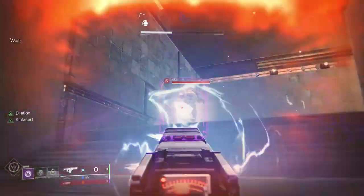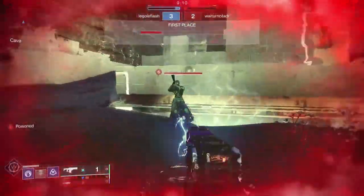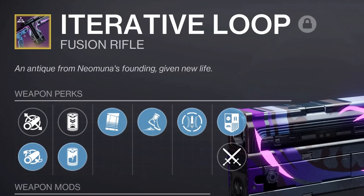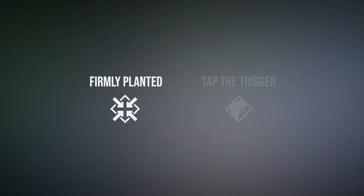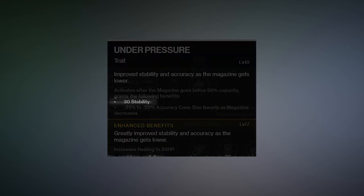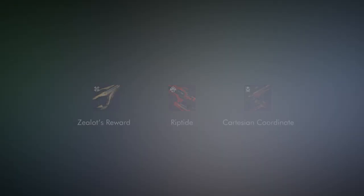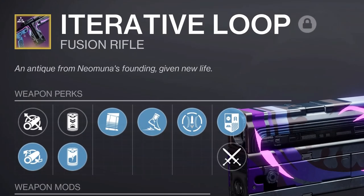Now PvP. There are two really great combos I want you to look out for and think about crafting once you get your red borders. The first one is Under Pressure and Kickstart. Under Pressure is always a go-to fusion rifle perk — it hasn't been nerfed like Firmly Planted and Tapped the Trigger, so it still provides plus 30 stability and up to minus 50% accuracy cone size. It is very, very good, and it can be found on other rapid fire fusions.